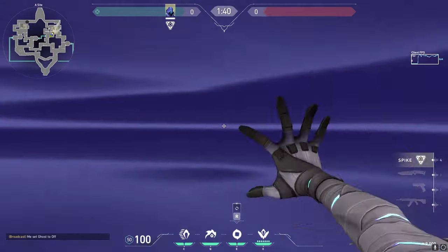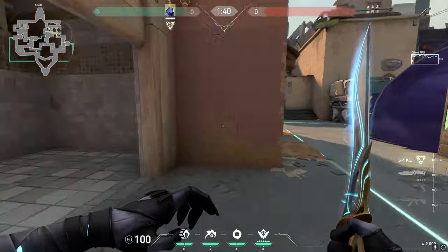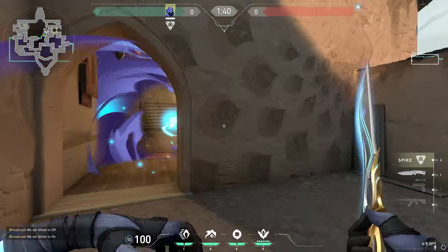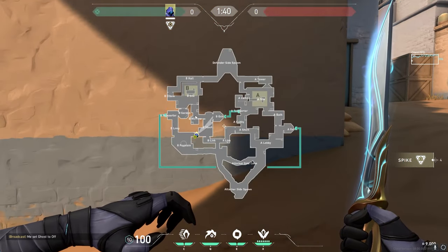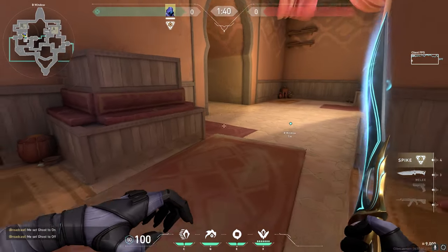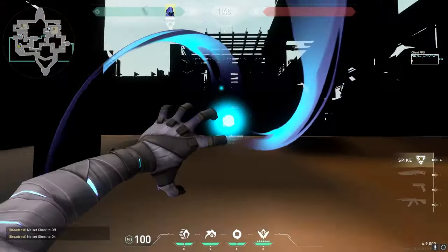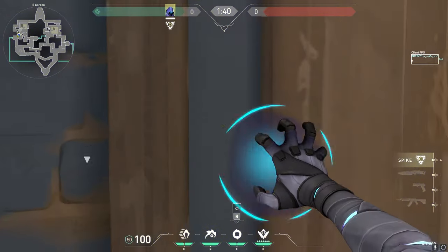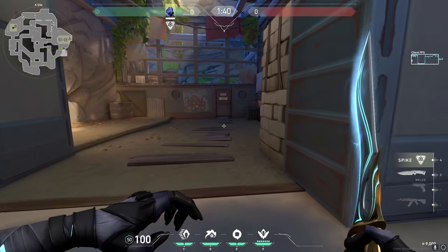For A site on Haven, smoke the left and right-hand sides of site so you can't be peeked from truck or triple, allowing your team to split out of showers and take map control. Then combo your Paranoia for U-Haul so no one can peek your team as they're running up short. For B, you have two options: flash from here into hookah to blind anyone inside, or flash from long to flash the entire garden area so anyone playing there has to fall back or get fully blinded. Then simply smoke elbow and smoke spawn on the B take. Finally, for Breeze — do not play Omen. Play Viper or Harbor instead.